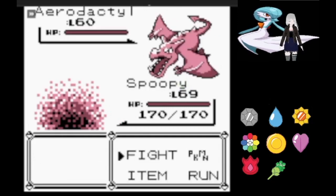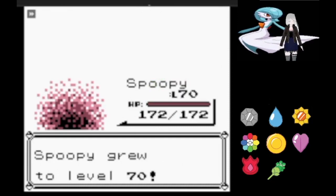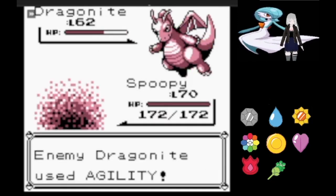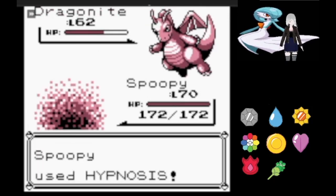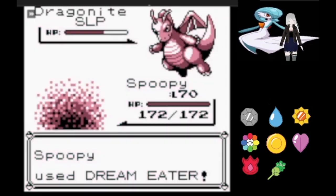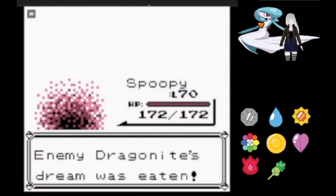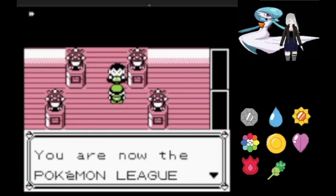Now we're out of Nightshade and use Thunderbolt instead. Aerodactyl quickly falls to Thunderbolt, and that leaves just the Dragonite, which survives our last Thunderbolt with more than half HP. Thankfully Hypnosis hits and a quick Dream Eater is enough to finish this in our favor. All that's left is the Champion.